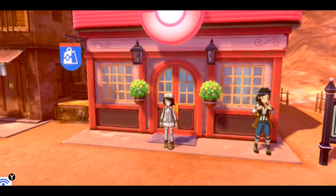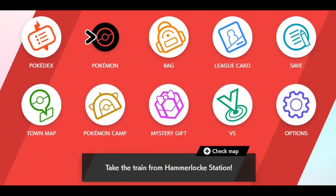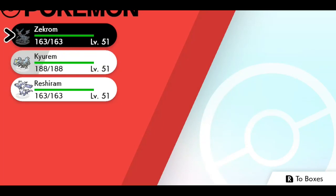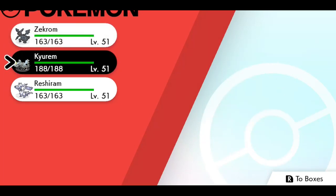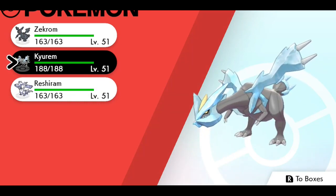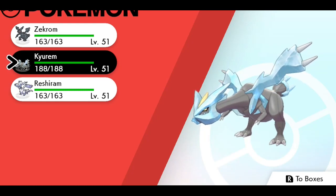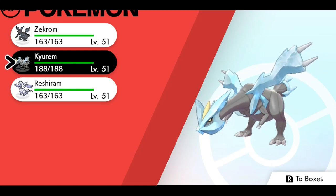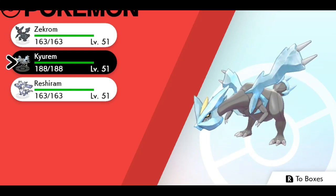What's up, in today's video I'm gonna show you guys how to get the DNA Splicers before you can fuse Kyurem with Reshiram or fuse Kyurem with Zekrom in Pokémon Sword and Shield. With Pokémon Home releasing very soon — maybe two or three days from now, or possibly already out by the time you see this — you can already obtain the DNA Splicers because they're already coded into the game.